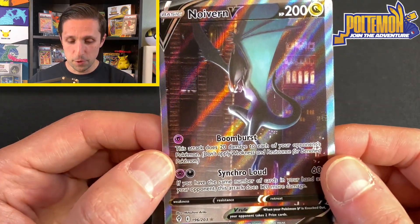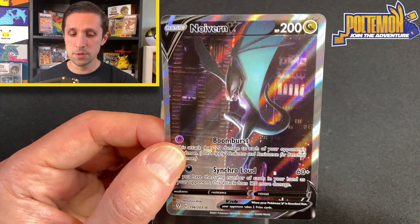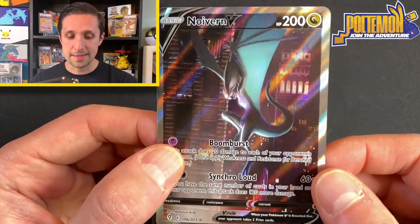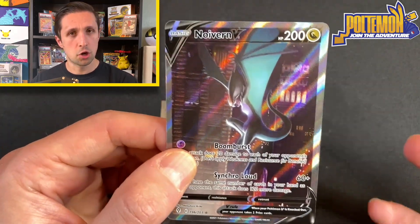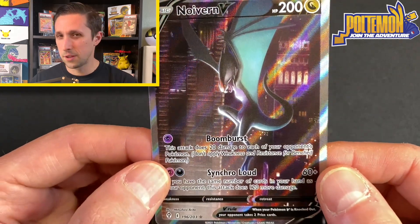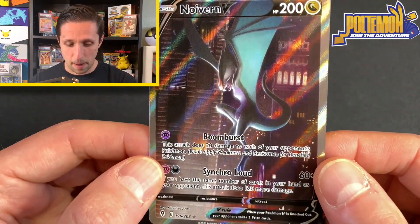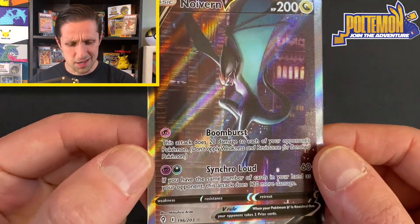It's a beautiful card, and what's unique about this — I think it's really, really neat — it's almost like not even Pokemon-looking. It has that kind of gargoyle feel to it with Noivern, coming down in a dark night sky in the middle of the city. It kind of reminds me of a Batman vibe.